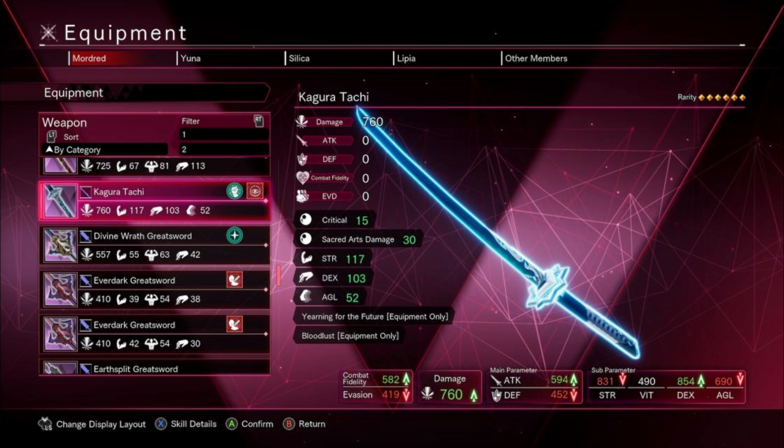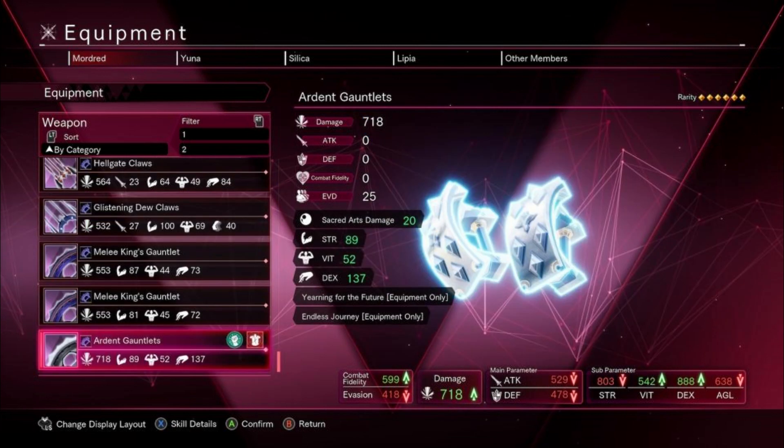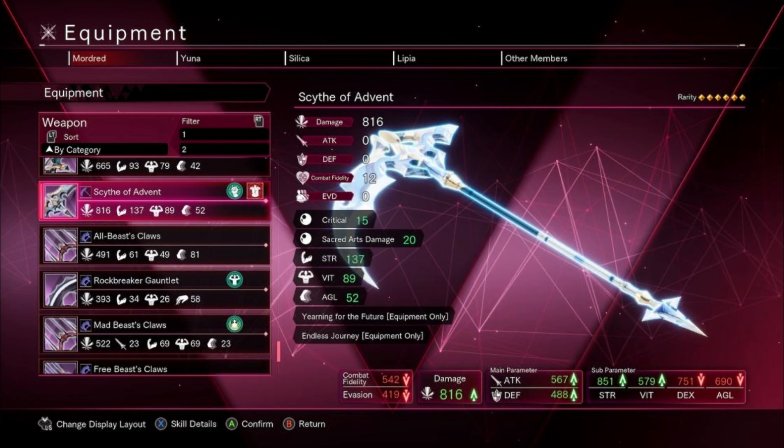You unlock it by getting 300 vessels for the weapon itself. So if you want the 1H, you got to get 300 vessels. Before you do anything, you got to unlock the Awakening. Then you have to find 300 vessels for it to unlock the ultimate sword skill. It's a lot — it's crazy.